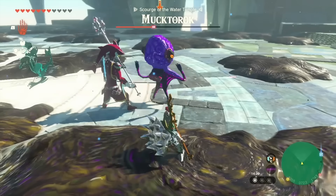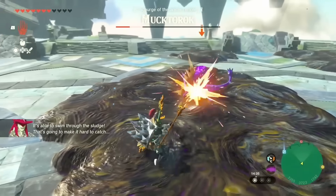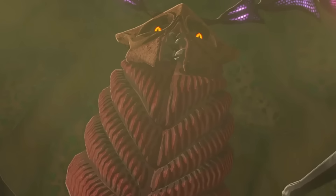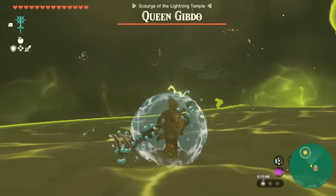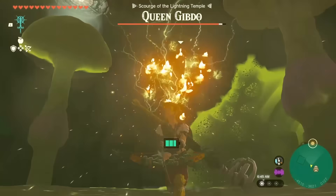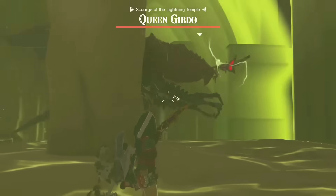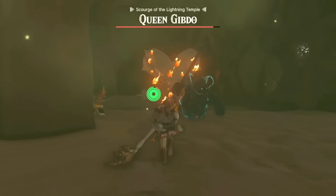All things considered, this is the worst boss in the game, so let's move on to a boss that I absolutely love. Let's talk about Queen Gibdo. You thought I was gonna talk about a good boss for a second. Queen Gibdo is a fantastic second place for worst boss in the game. Queen Gibdo has a lot of similar issues to Moktorok, like taking too long and running away a lot, but it isn't as bad. The main difference between Moktorok and Queen Gibdo is that Queen Gibdo will actually attempt to attack the player, and stays down when she gets stunned.